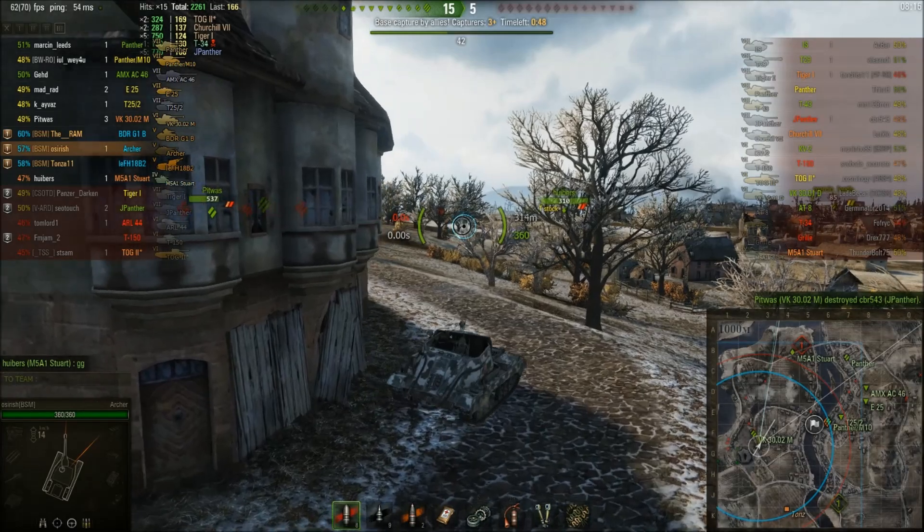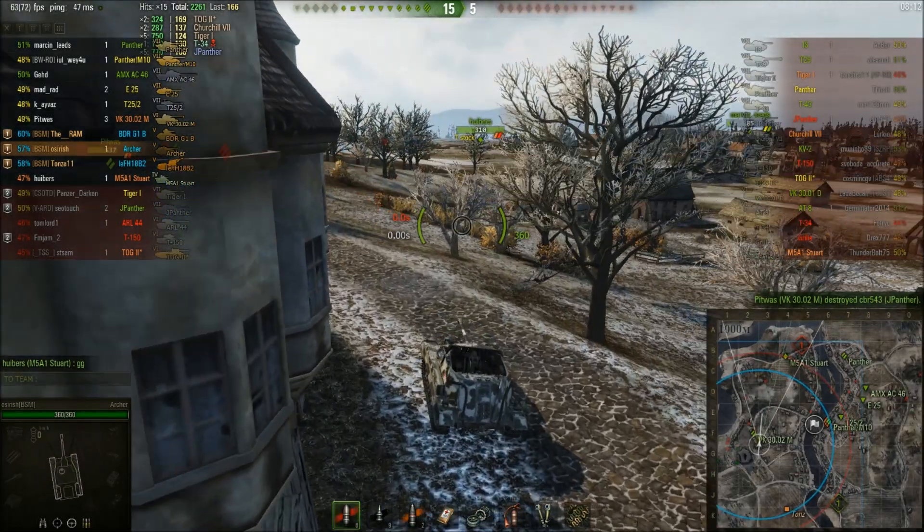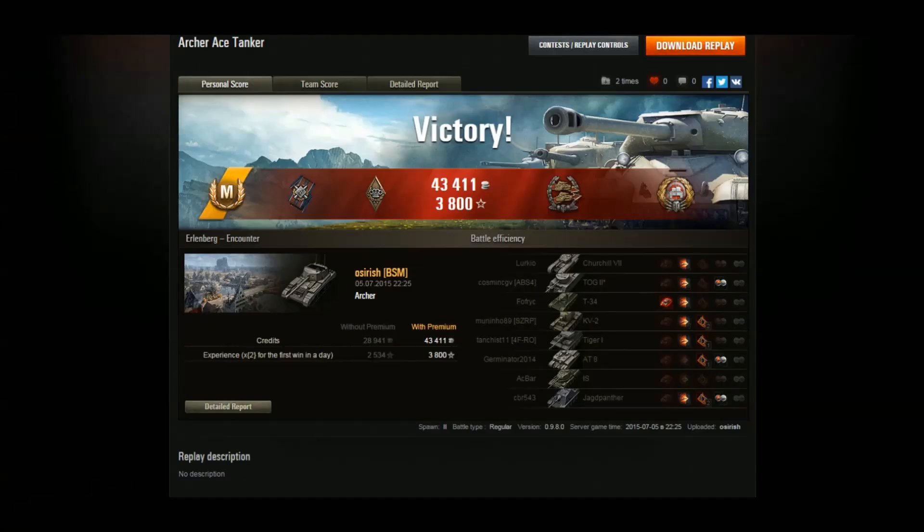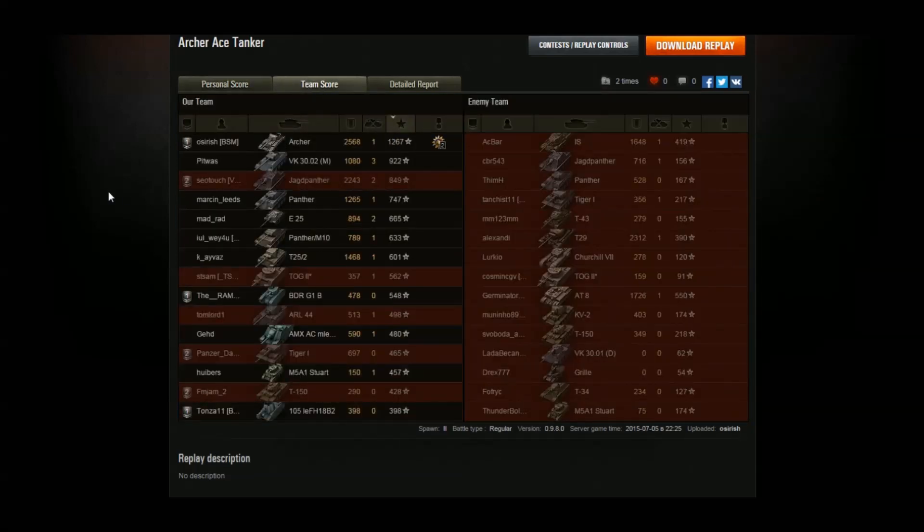The Archer is a pretty good tank as long as you play it quite passively as a tank destroyer. I'm quite enjoying it. It's a little situational because you don't have a lot of hit points or armour, but as long as you drive in reverse it's not a slow tank destroyer. You've got to love the 17-pounder. That was my first ace tanker in the Archer, played on stream. Picked up a Confederate and a Sniper medal. Finished top on XP with 1,267 and 2,568 damage done — in a Tier 5 in a Tier 7 game.